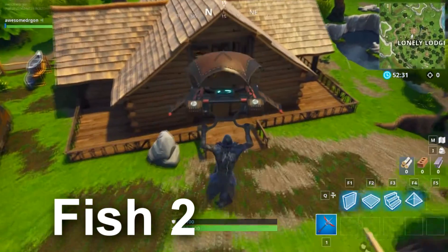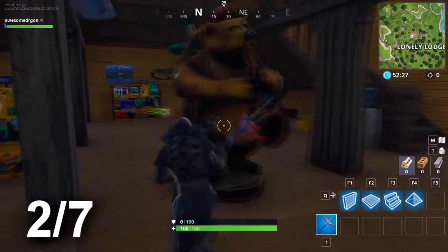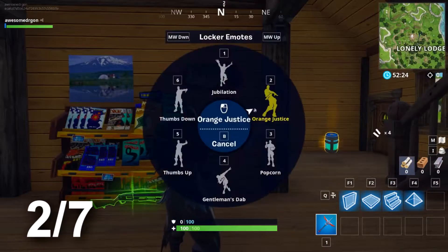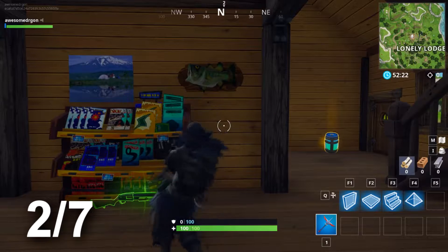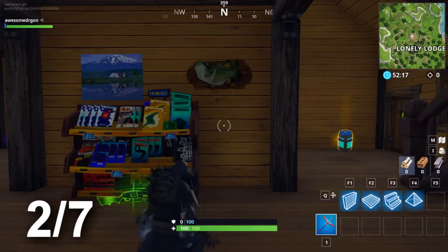The other one is in Lonely Lodge. When you walk in, it should be in front of you. So then you can do any dance.